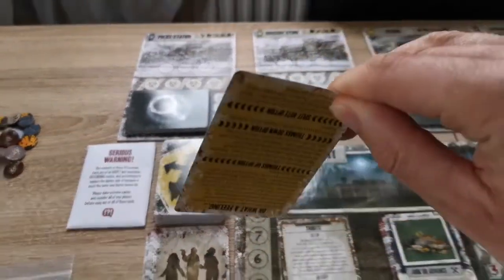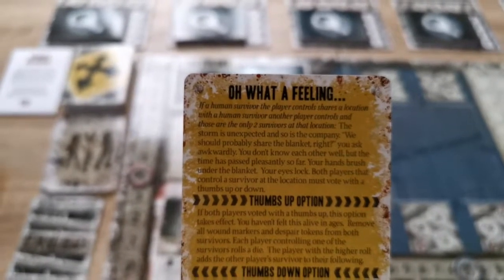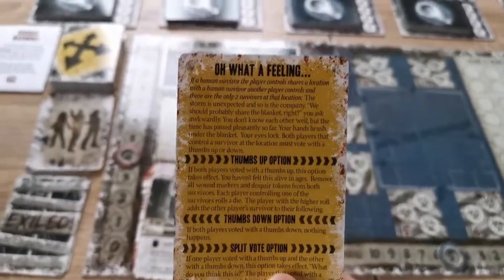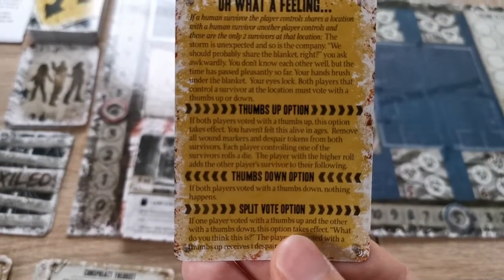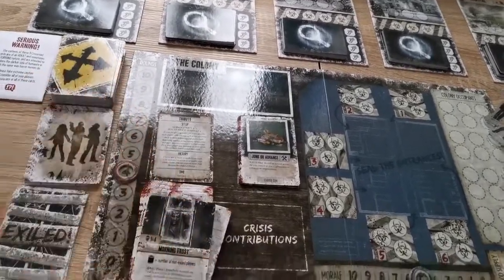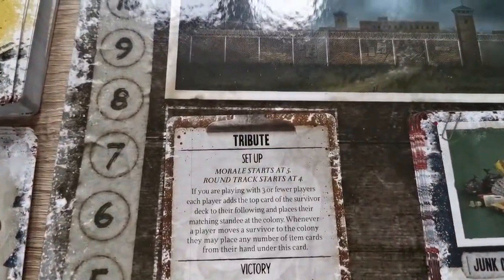Once the crisis is revealed, the player to the active player's right reveals a crossroad card and reads it out loud. There is italicized trigger text - for example, 'if a human survivor the player controls shares a location with a human survivor another player controls and they are the only two survivors at the location.' If that condition is met, the card is read aloud. Each affected player votes with a thumbs up or thumbs down, each choice having a different effect. Split votes are also possible. This happens for every player and is specific to that player, while the crisis is specific to the round.